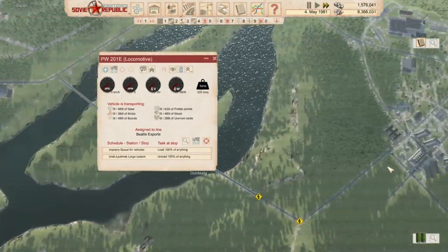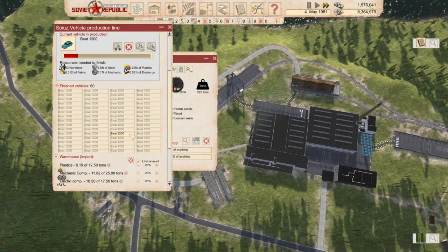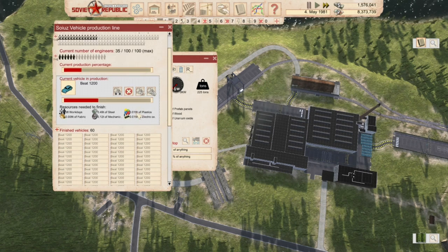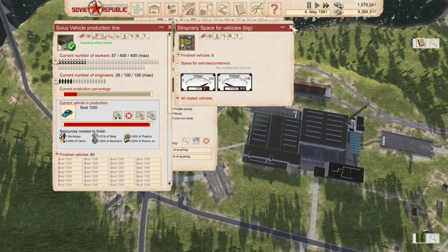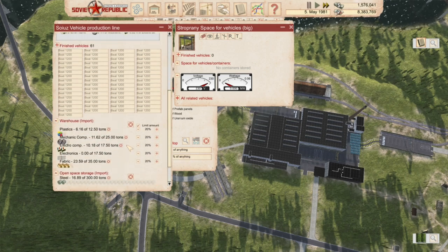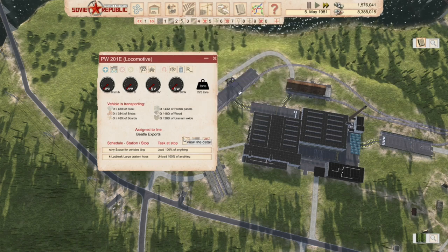Let's quickly see how many vehicles we have here - still making vehicles, 60 finished vehicles and still making them at a massive pace. They're not showing up in the loading area though. This thing has power and everything, they're just not showing up there. Not sure if they'll only show up once a certain threshold is reached, but we know it does work when loaded from there.